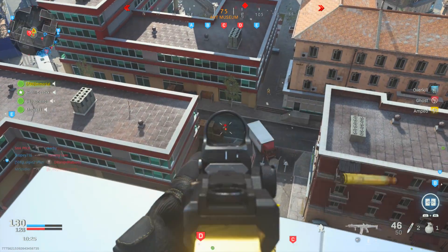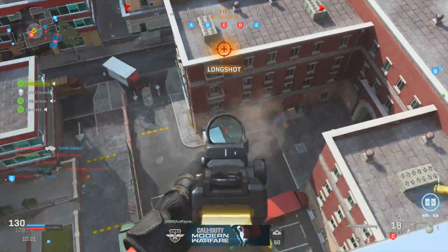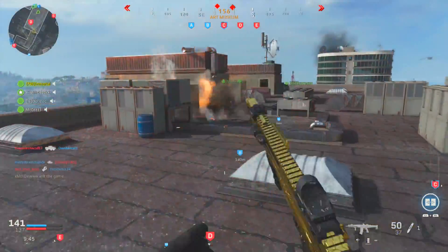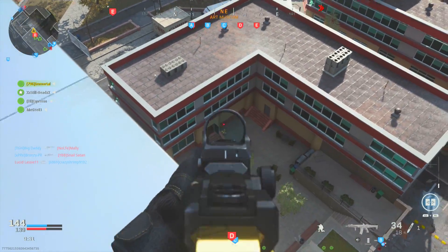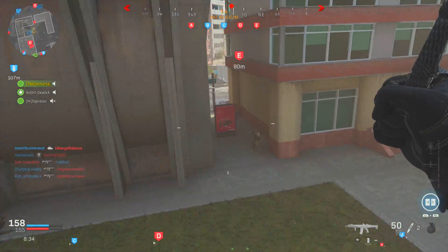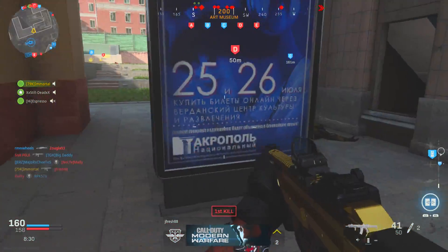This setup is an absolute laser — it feels like it has next to no recoil, it kills incredibly quickly, and you don't feel too bogged down despite the mobility being lowered. This setup is definitely my go-to, but of course it wouldn't be a complete class setup without a secondary, a perk setup, and some equipment as well.